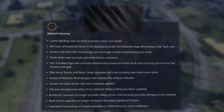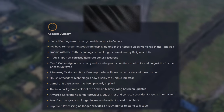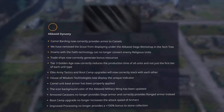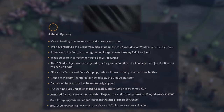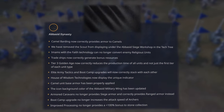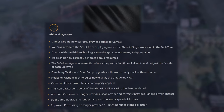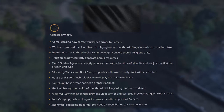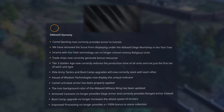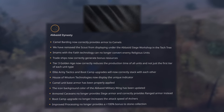There are also civilization-specific bug fixes. Starting with the Abbasid: Camel Barding finally provides armor to the camels as it didn't before. Imams with the Faith technology can no longer convert enemy religious units. Faith ships now correctly generate bonus resources. Tier 3 Golden Age now correctly reduces the production time of all units and not just the first tier of each unit type. Elite army tactics and boot camp upgrades now correctly stack with one another. Camel unit base armor has been properly applied. Armored caravan no longer provides siege armor and correctly provides ranged armor instead. Boot camp upgrade no longer increases the attack speed of archers. Improved processing no longer provides plus 100% bonus to stone collection.